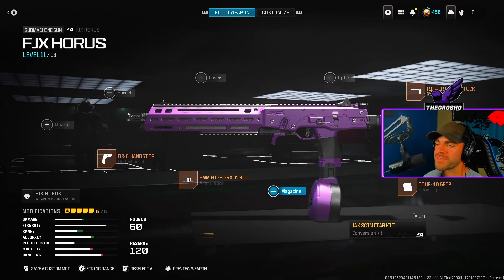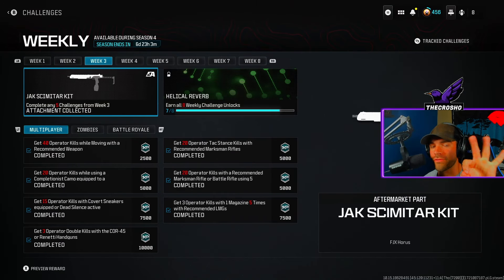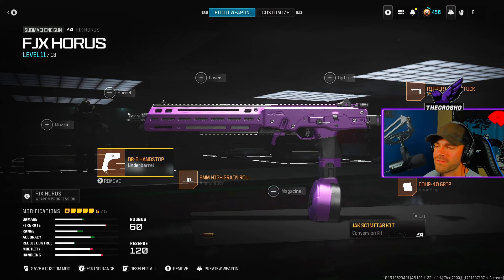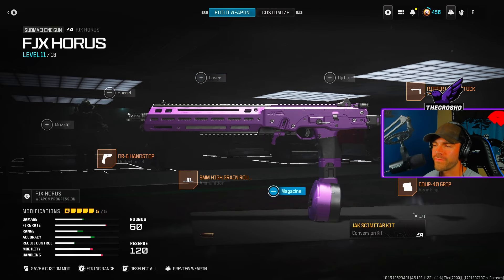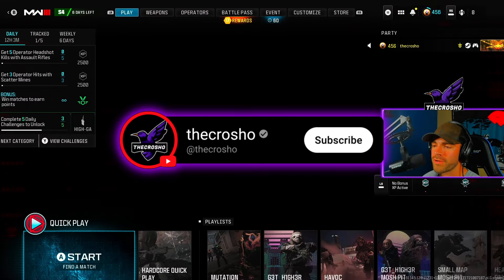First of all, the FGX Horus is a submachine gun. You can equip the attachments — this is what I'm rocking. I'm using this conversion kit. If you do not have this conversion kit, you can obtain it from Week 3, and I have a video for that on my channel if you need help. It really mainly focuses on damage, handling, sprint-to-fire speed, movement speed, and mobility. This is the Ripper Light Stock.